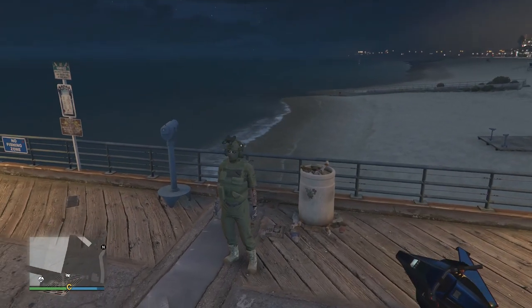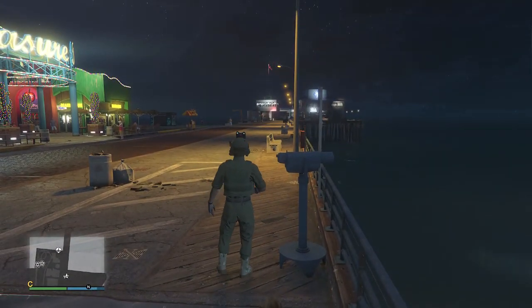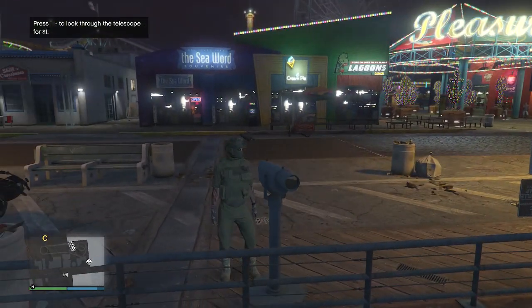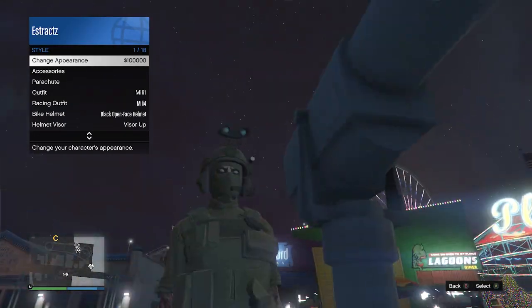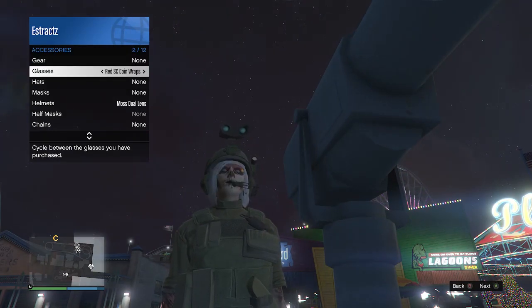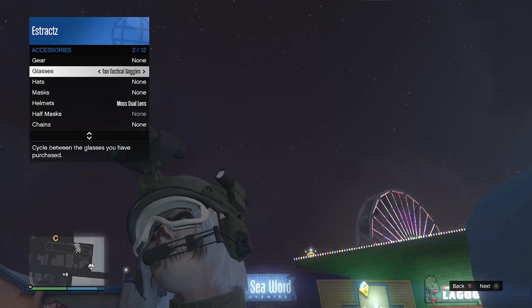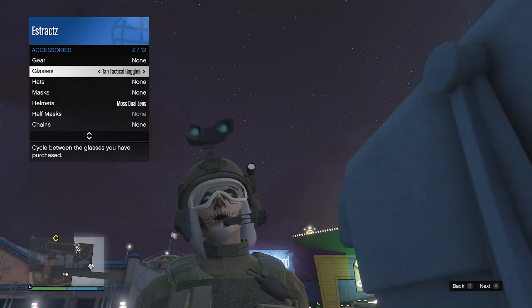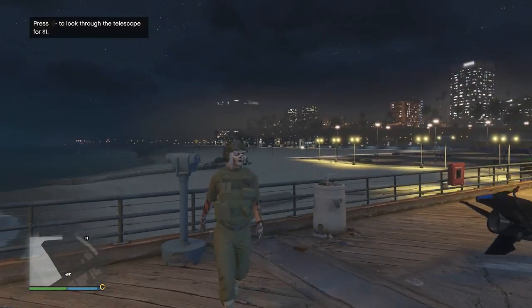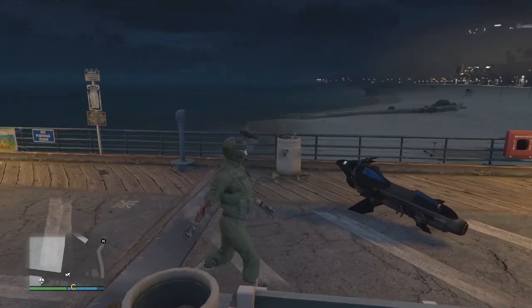Whenever you have made it to the pier and you find a telescope, do the telescope glitch. So run by the telescope like this, press right on the d-pad, and you'll see that your character runs in place, then look towards the telescope — that's how you know you're glitched. Pull up your interaction menu, go to style, go to your accessories, and scroll through your glasses until you do find the tan tactical goggles. You will see that your mask does come off, but don't worry. After you find the tan tactical goggles, put away your interaction menu, walk away from the telescope — the mask, the goggles, and the helmet will merge all together just like this.